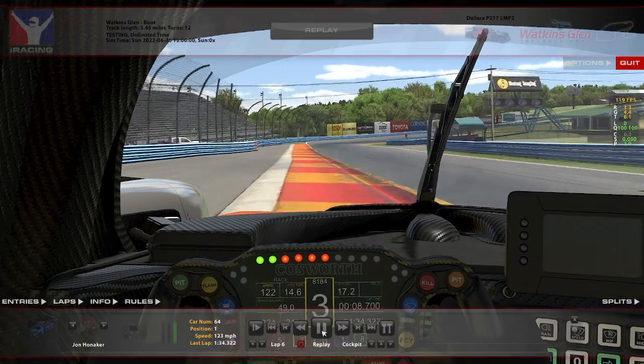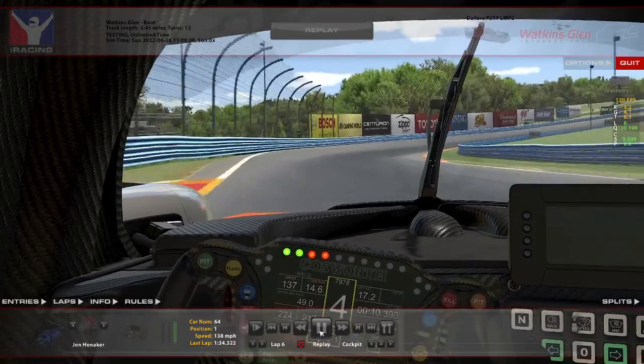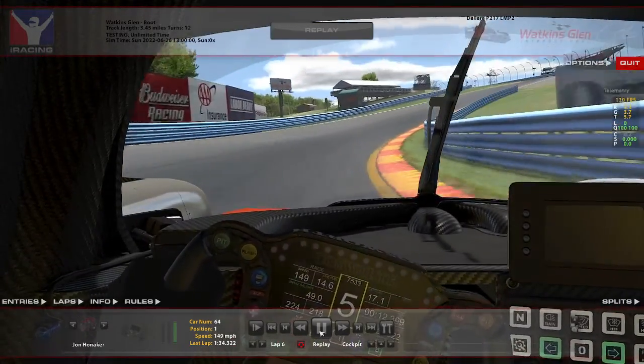That's where the whole give-and-take thing comes in. You don't want to throw it up the inside of somebody here, especially as they're starting to turn, because they may turn into you and you're both probably going to end up destroyed — it'll block the track and ruin a lot of other people's races. I definitely do not suggest that there.